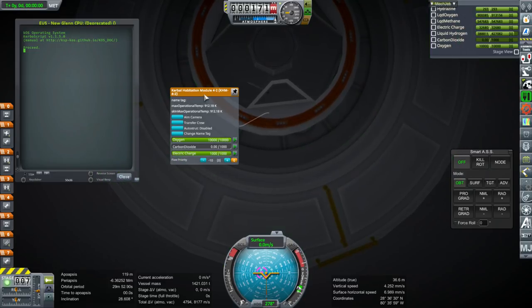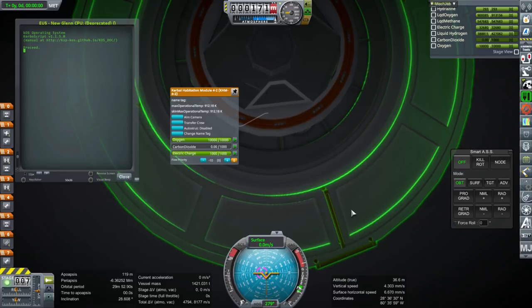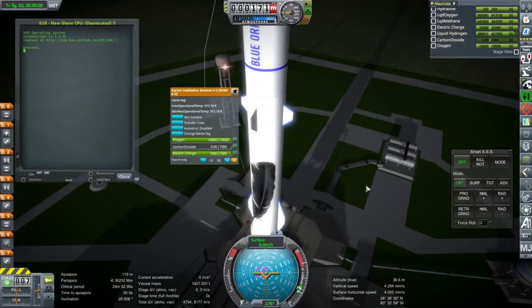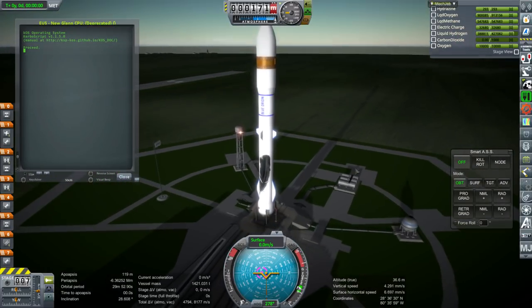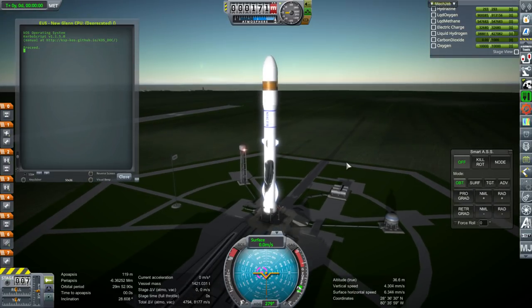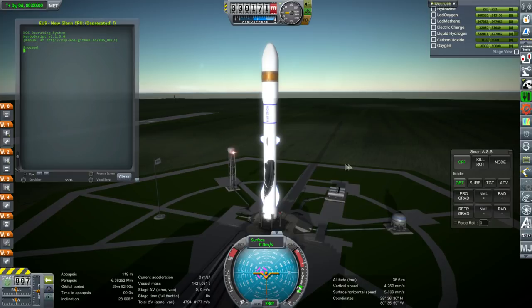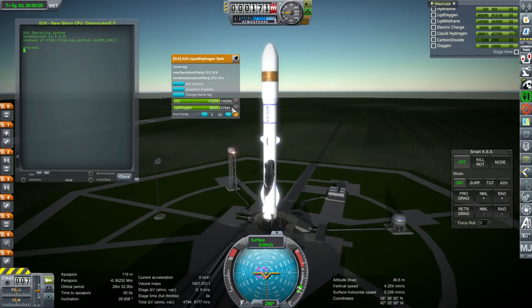The payload is the Destiny Module off of the ISS — it says Kerbal Habitation Module 4-2, but that's what it really is. It weighs in at a bit over 14 tons; the Destiny Module is 14.5 tons. So let's assume 14 tons on top of the Earth Departure Stage, and in order to compensate for that, I had to underfuel the Earth Departure Stage.